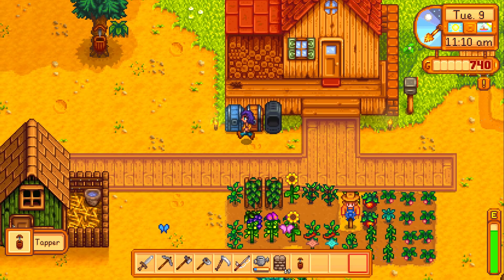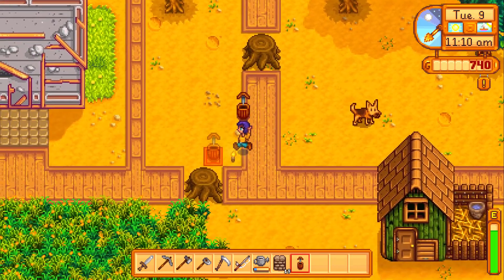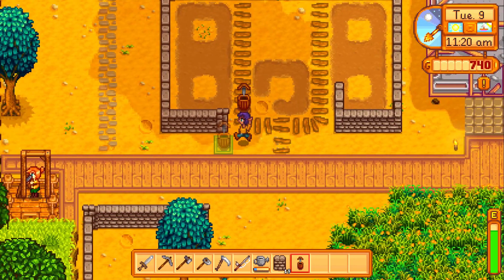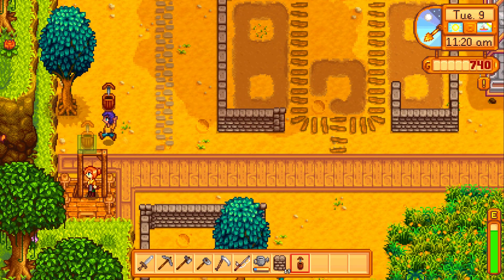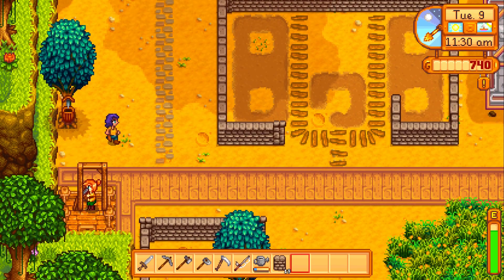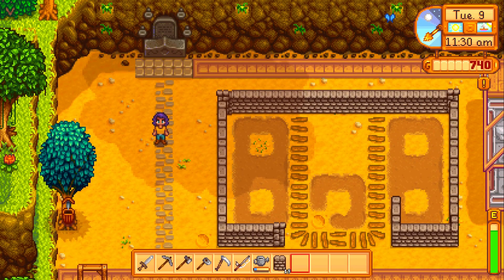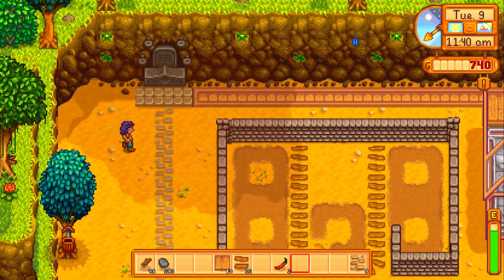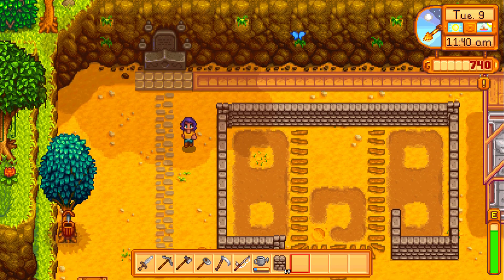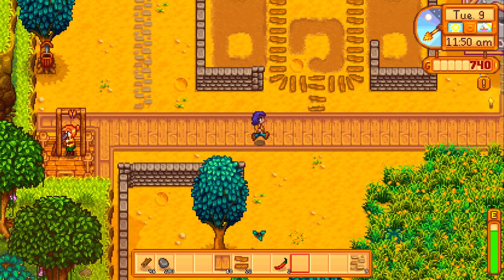We have two copper bars — what did I need those for? Oh, we already have a mayonnaise machine. We need to put the tapper on a maple tree. Oh wait, how do I know which one is a maple tree? Oh, I forgot — this is where we'll have the tappers. I think that's gonna work. I should have planted more trees — we'll do that in a minute. I think we'll have the honey across here, but we'll figure it out. The layout's getting there.